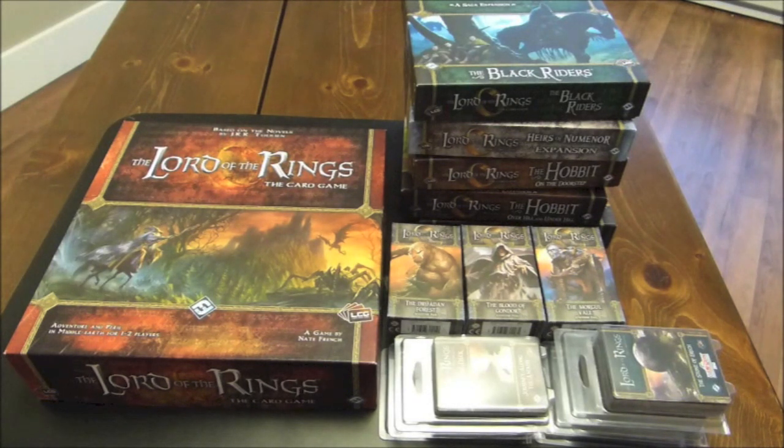I can understand that it would be almost overwhelming if you only own the core set to know what direction to go in if you want to buy more expansions. There are sets of adventure packs — three of those — nightmare decks, Gen Con exclusive quests, and the Saga expansions for The Hobbit and Lord of the Rings, plus other self-contained expansions. What I'm going to do today is go through, in my humble opinion, what the best order is to go about buying if you only own the core set — which sets to pick up and in which order.